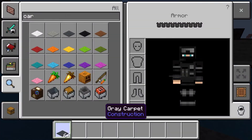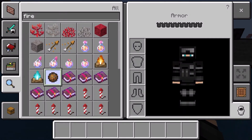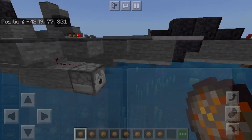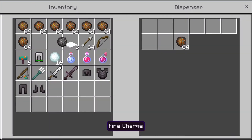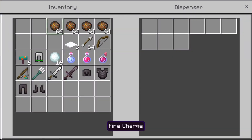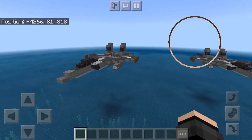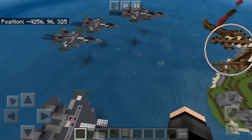Then the last step is to fill up your cannons with fire charges — I'll just put four in each one. The other side, four in each one. And we have our fully automatic and working F-15 Strike Eagle.